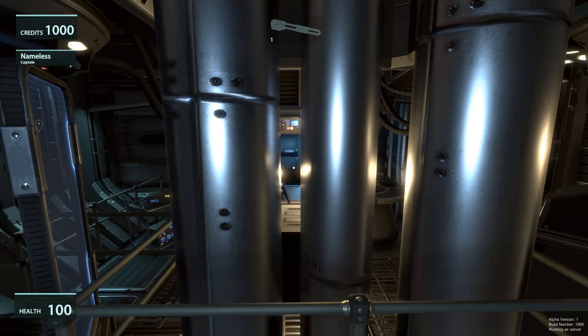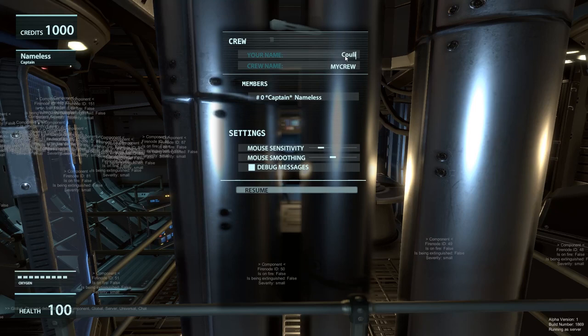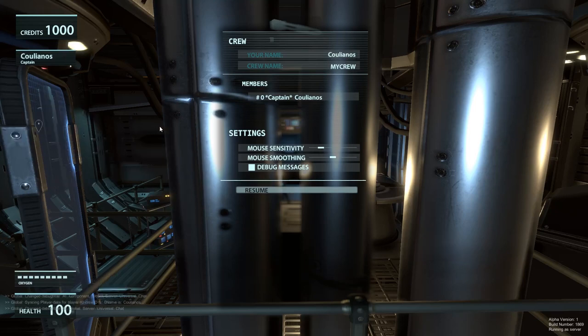Alright, so here we are in the game. We start with pressing Escape. We get a little menu where we can change the mouse sensitivity and I can also change my name so people will know that this is me. We can also turn off the debug messages, but that's pretty much it for the menu.